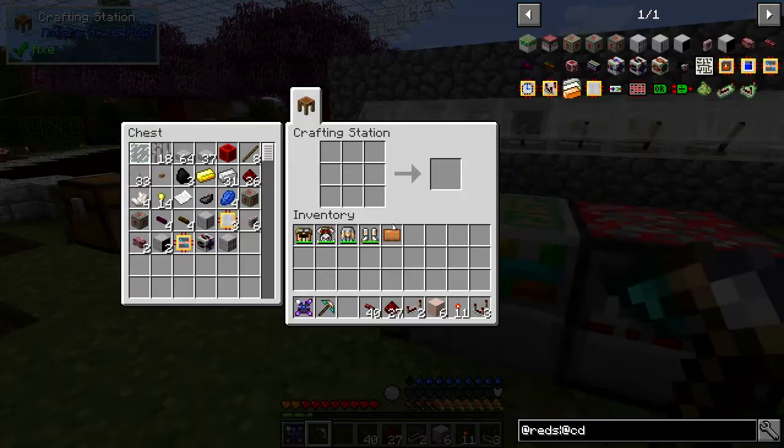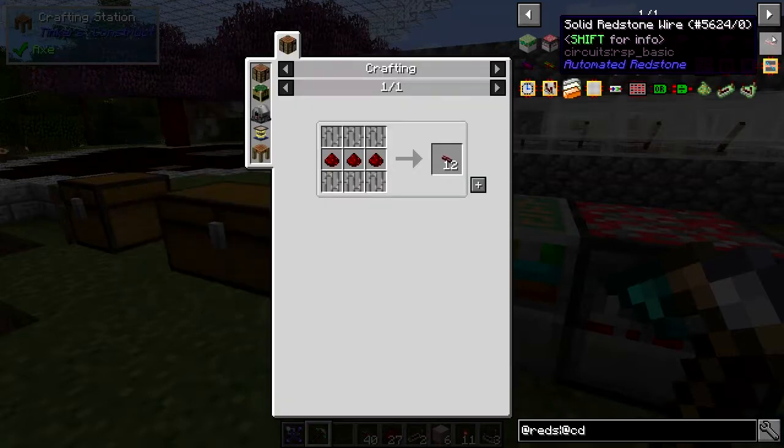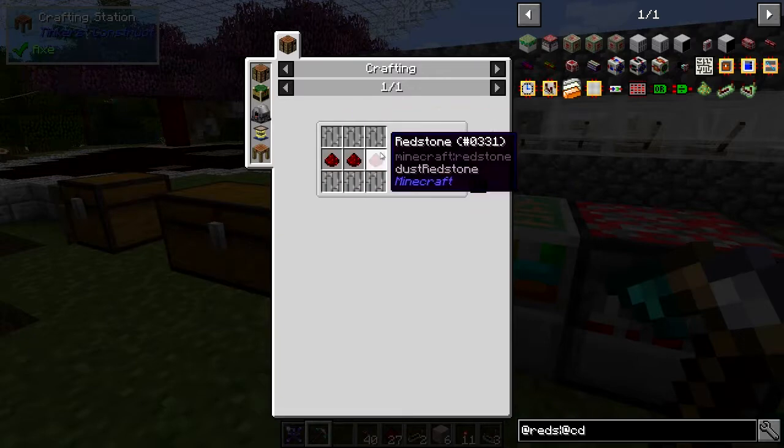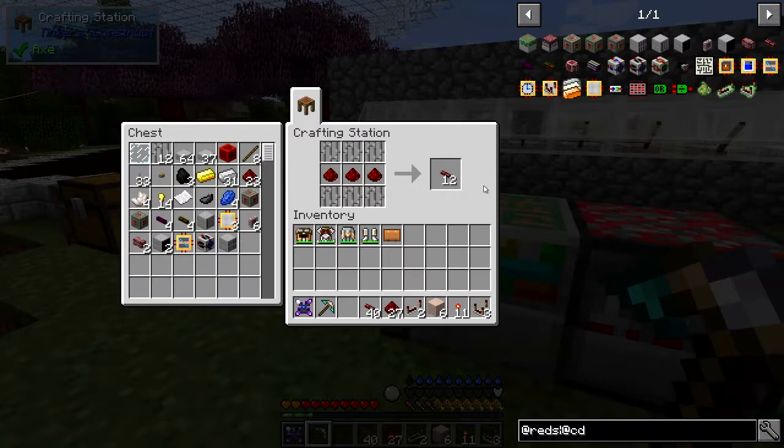We need some recipes - basically we need some components for doing all of this. One of the components we're going to need is some solid redstone wire, and the recipe for that is simply iron bars, redstone, and more iron bars - six iron bars - not too expensive, and you get 12 of these.